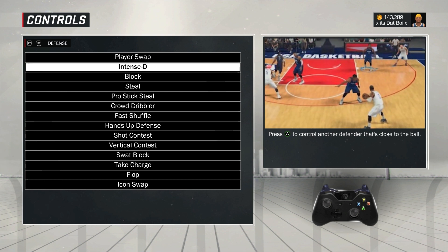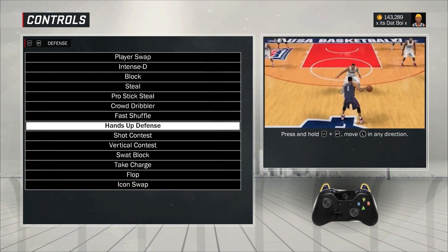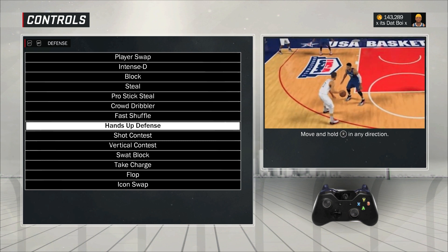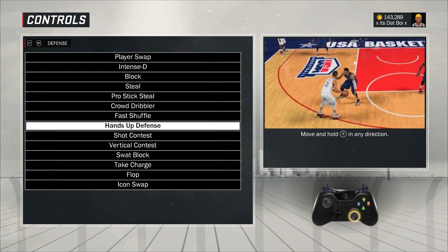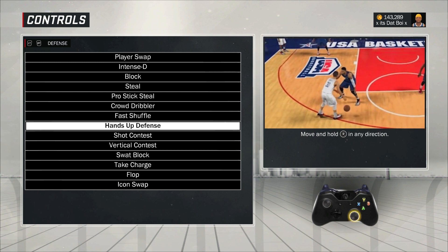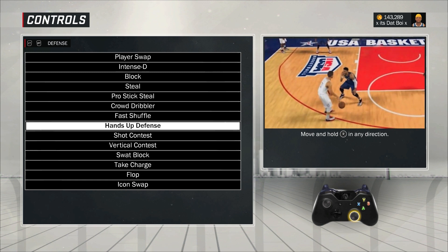Let's look at a few things. Obviously block is Y, steal is X. Now let's start to look at something people do not utilize in this game. You have to utilize the right stick as a defender if you want to defend well. Especially as a big man — you're not as fast as these guards. Your lateral quickness isn't 85. You've got to utilize the right stick.